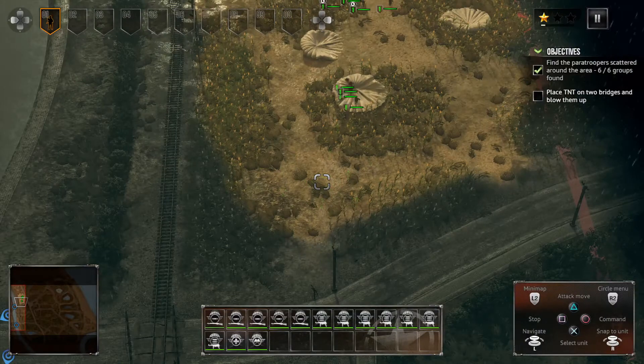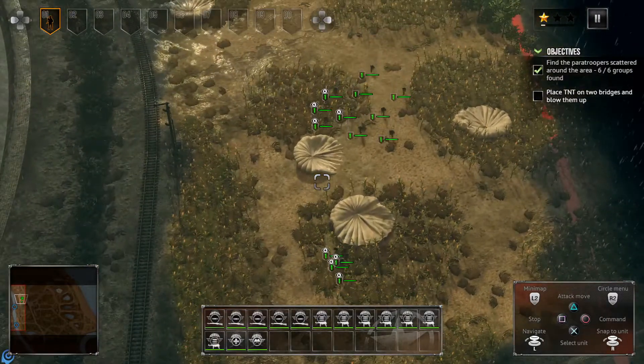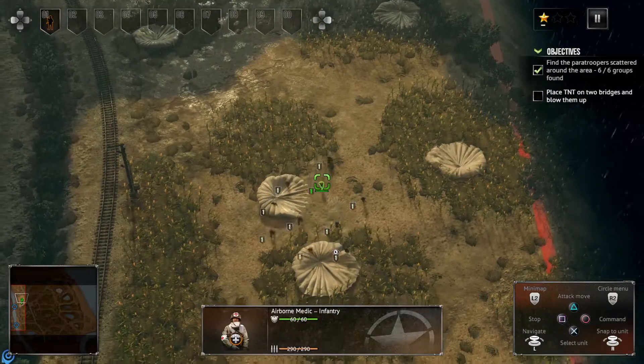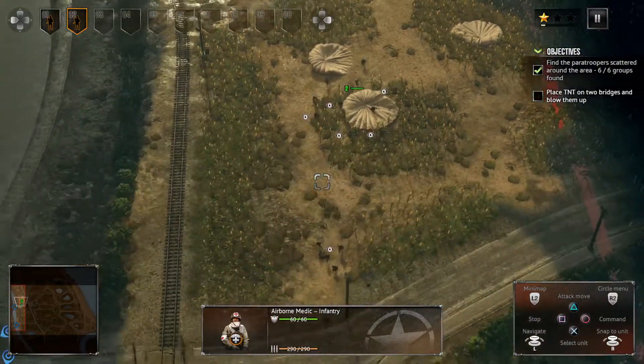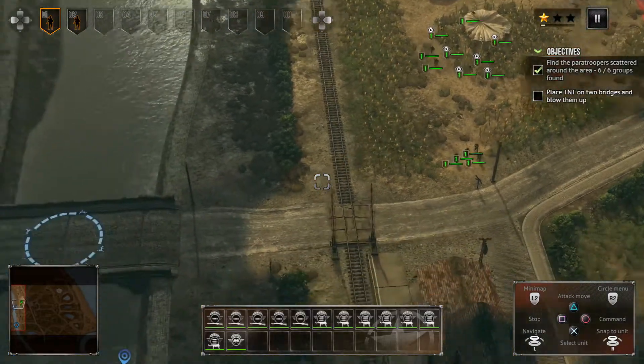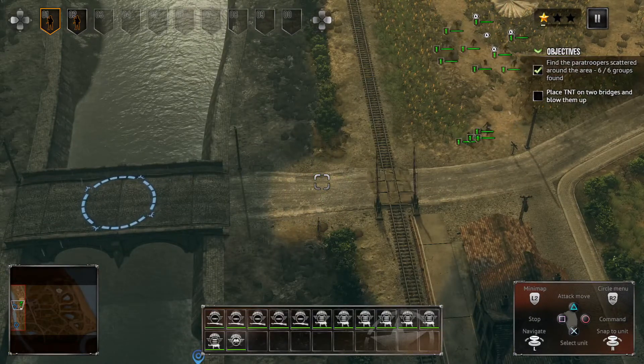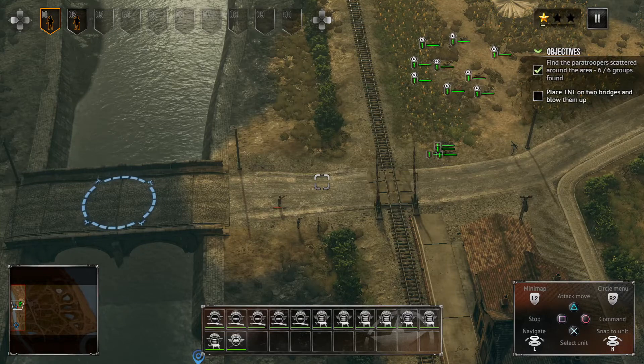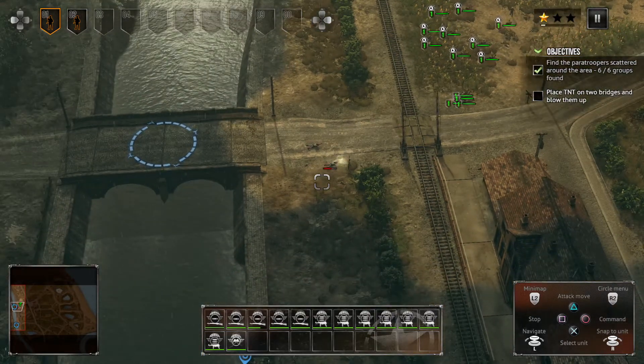One of the things we want to be cautious of is our medic. I'm gonna group him separately and have him trail behind, because if we start losing a bunch of soldiers we're in trouble. I'm gonna have him lay down and try to take advantage of the terrain here.